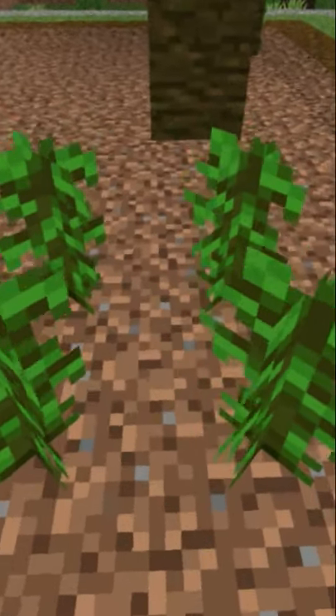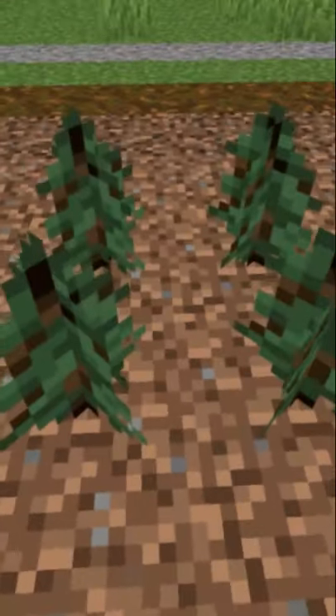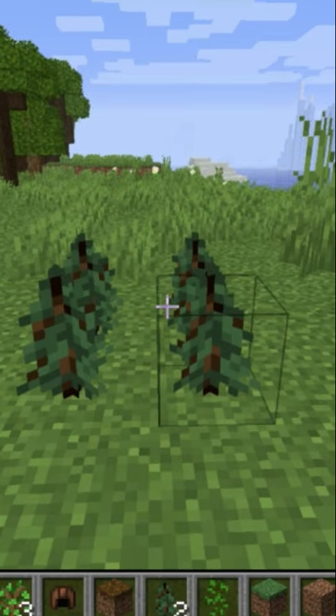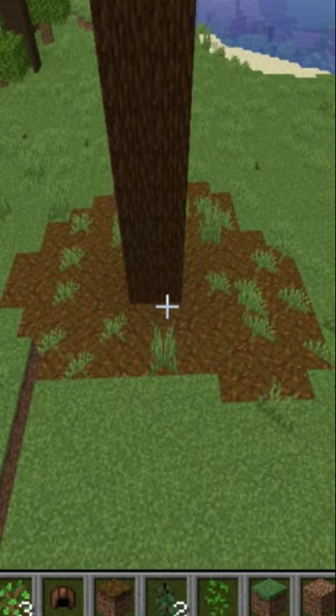With jungle and spruce trees you can grow mega trees by putting four saplings down next to each other like this. The mega trees look like this. When mega spruce trees grow, they turn all of the blocks saplings can grow on into podzol.